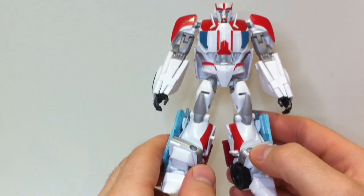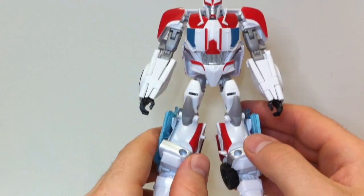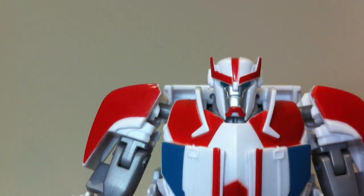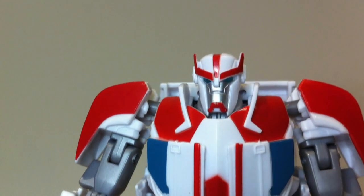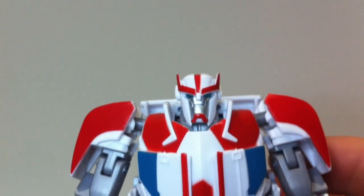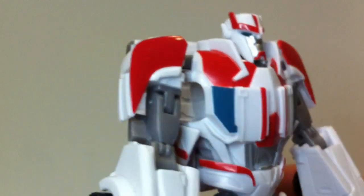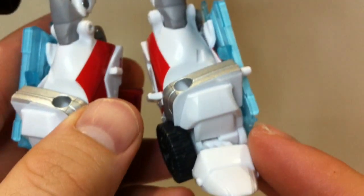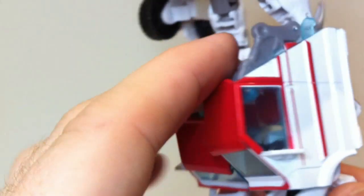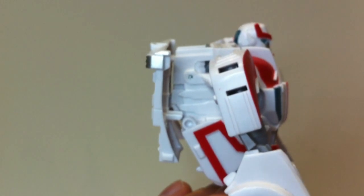We'll have a quick look at some of the paint apps and details and then check out the articulation. Very cool head sculpt — it's almost got a bit of an aggressive face. Paint apps work just enough, with nice silver on there and a nice reflection off the light. You can get him looking sideways. Faux windows on the front look fine, nice bit of silver there, and it's just a lot of red and white being an ambulance. Some silver on the knees. I wouldn't mind a few more paint apps on the legs just to break it up. The doors carry over and there's a nice white flat backpack — I don't mind that backpack, it's quite acceptable and pretty good compared to some.